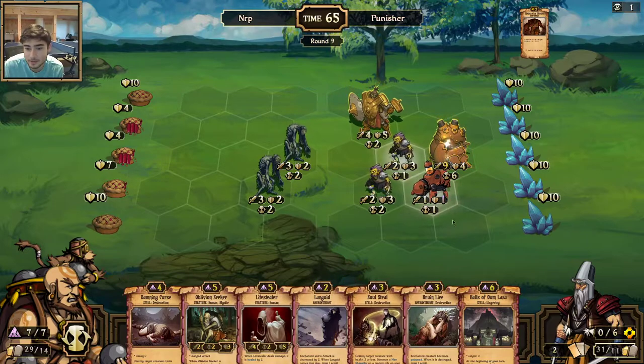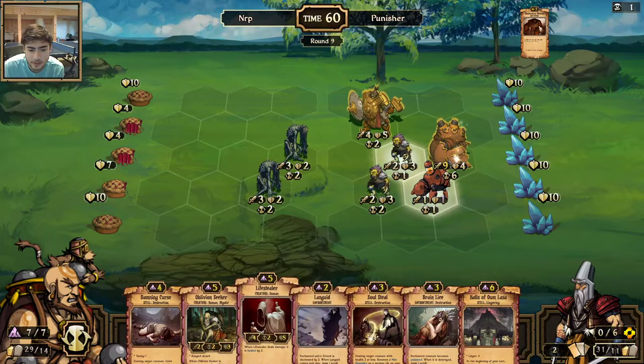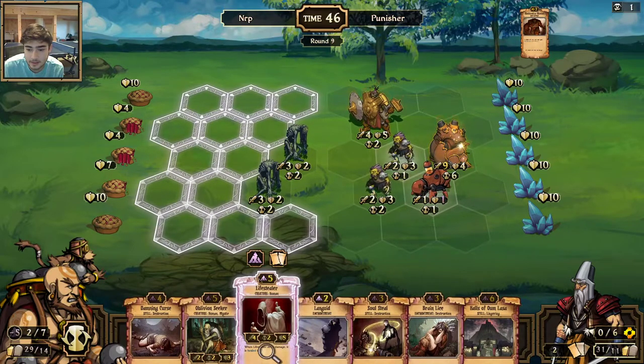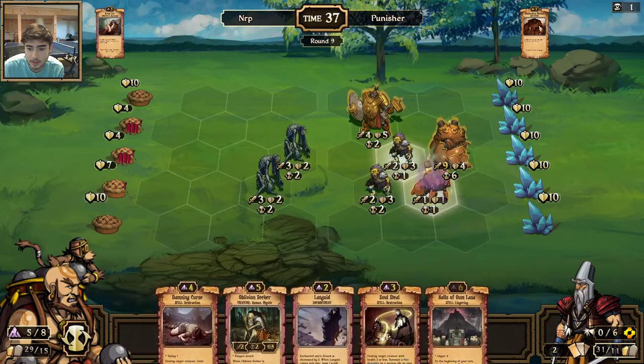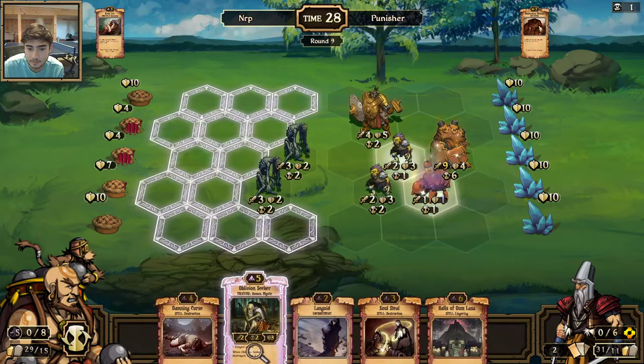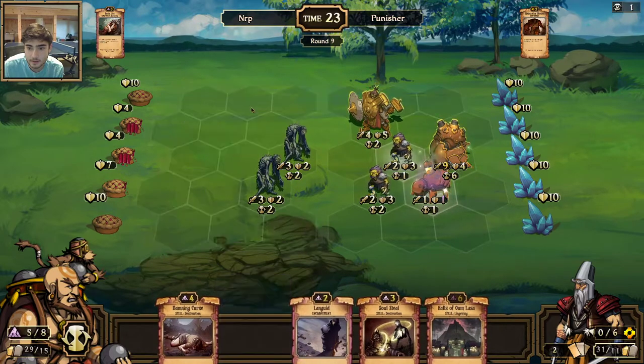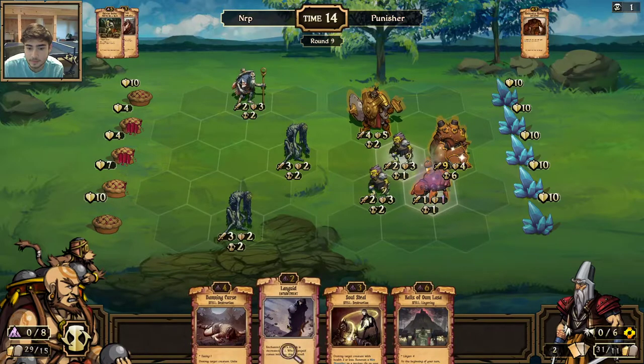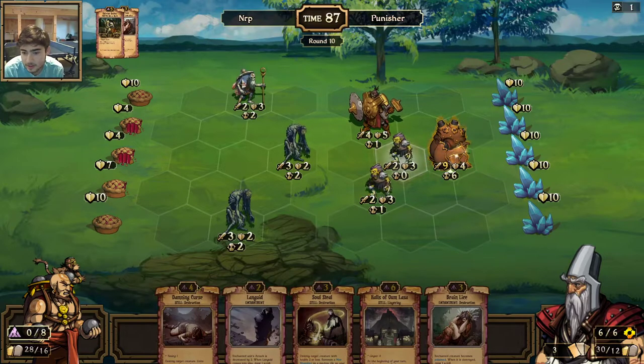I may have been able to keep it — he would have still been able to destroy the route because of the... actually I don't know if he would have. Back to this. I think I'm going to get rid of the Echomaton now while I can. I'm going to keep the removal in my hand. Let's go ahead and Brain Lice so that dies without him getting energy. Probably going to Damn Curse that next turn. I'll just play the Oblivion Seeker right now. I don't want him to get a huge Solemn Giant that destroys a lot of things.